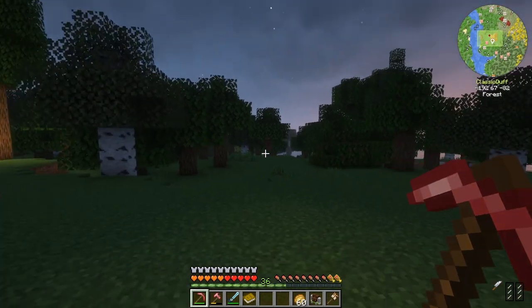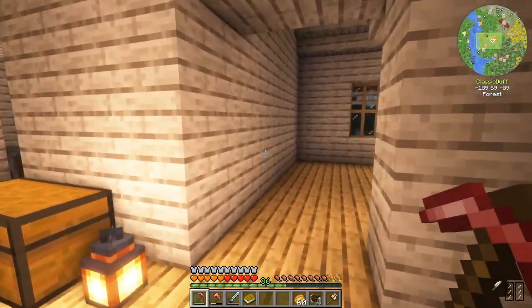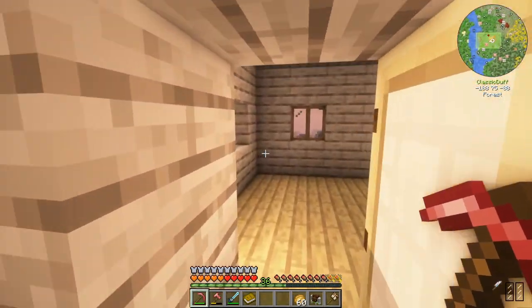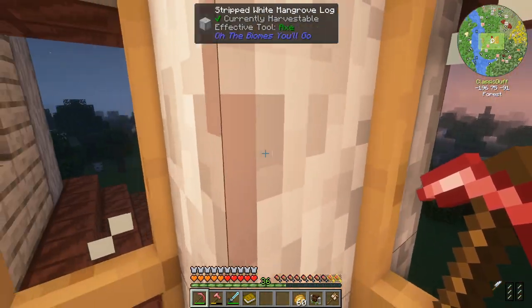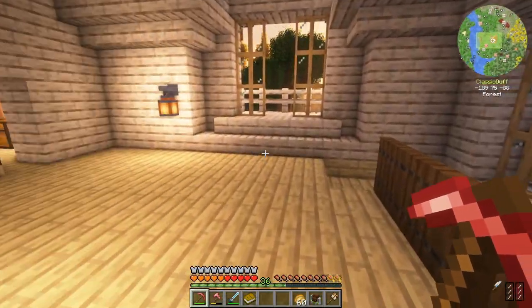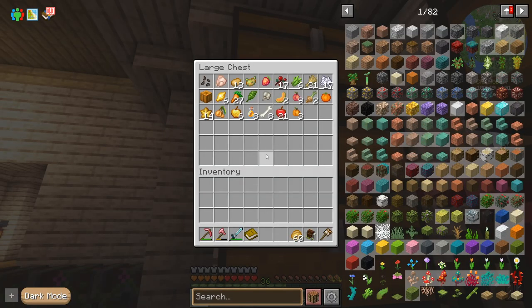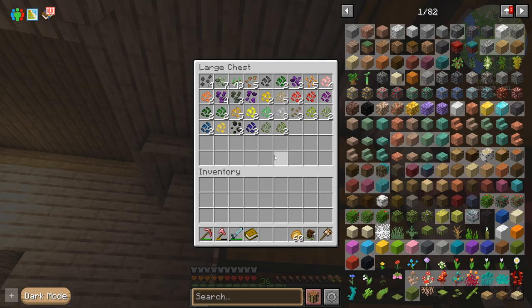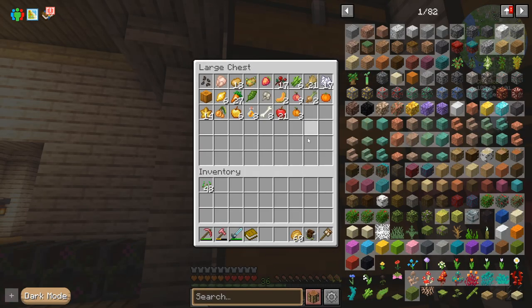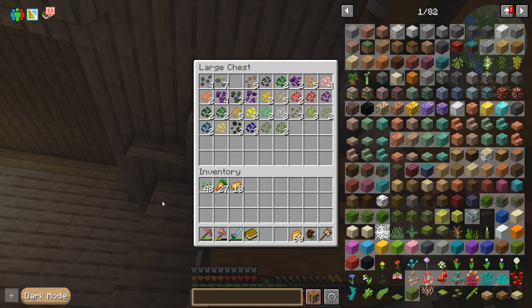The other thing we're going to do is put some farmland around the outside, since this is a farmhouse. We should sleep first — the bedroom is up here, I still get lost, it's pretty large. We're going to plant a bunch of seeds and make some fields outside. Starting with wheat fields, and carrots and potatoes would be good. We don't need beetroot but it'd be nice to have all the vanilla crops.